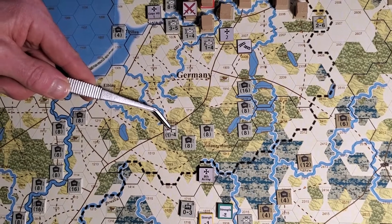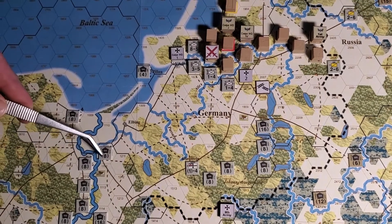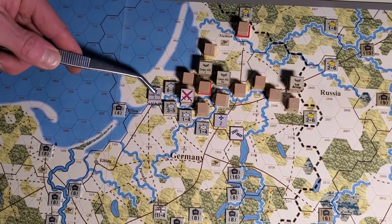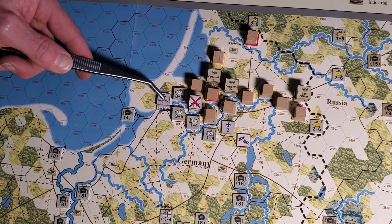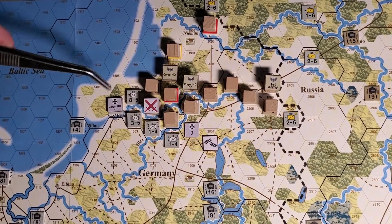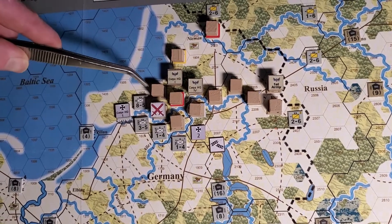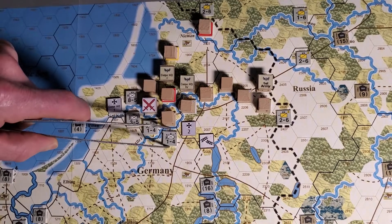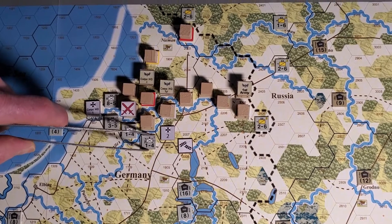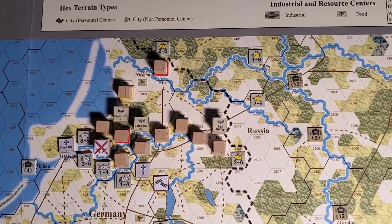I just got off the train last turn, so I'll need one movement point to entrain again, and I'll have to use the double track because of the 40 supply points, then get to here. I'll be honest — at the beginning with the 40 supply points I was thinking I'd perform attacks all the way across here, but I'm using the original CRT, not the new one. With only two strength points attacking across a river in broken terrain, forget it — you're never going to hit them.